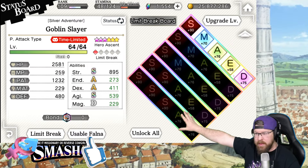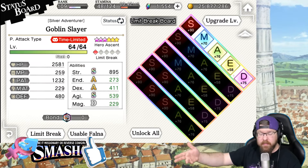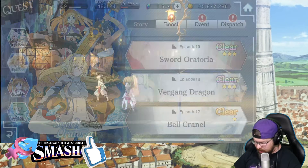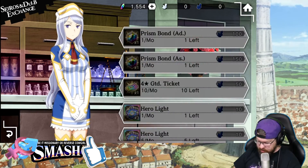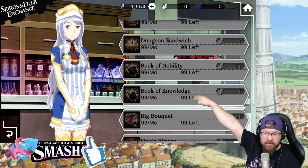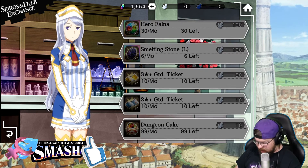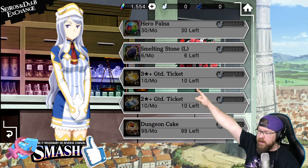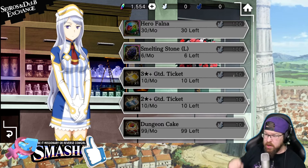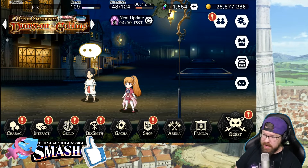The fact that you get so many of them at the beginning of every month means this is something you need to do at the start of every single month. If I go back in here to the shop and the Serios and Dupe Exchange, you'll notice you get 99 of every single CP item every month, and you get 10 of every ticket — the 2-star and 3-star ticket — every single month. Make sure you're taking advantage of this.